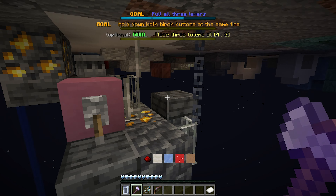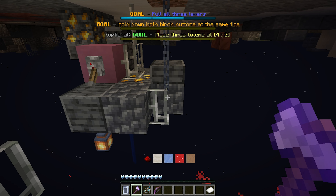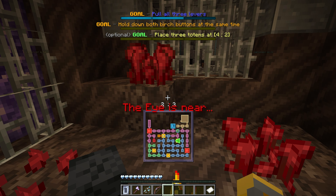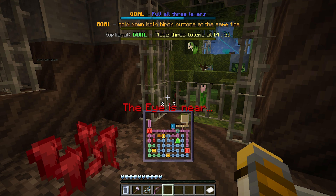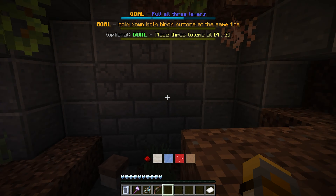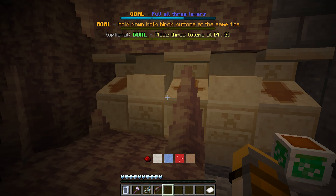Hold down both birch buttons — we can do that. Just gotta be patient. I assume there's no way out, which means we gotta have to teleport somewhere. We're back in the mushroom room — that's a funny word. We go to the side and this should be the totem place. Yep, exactly.